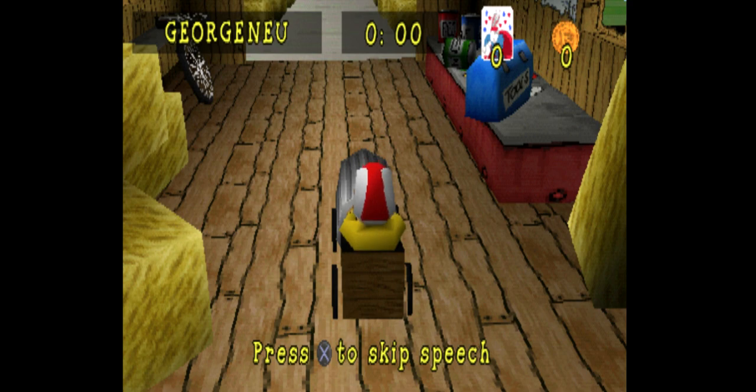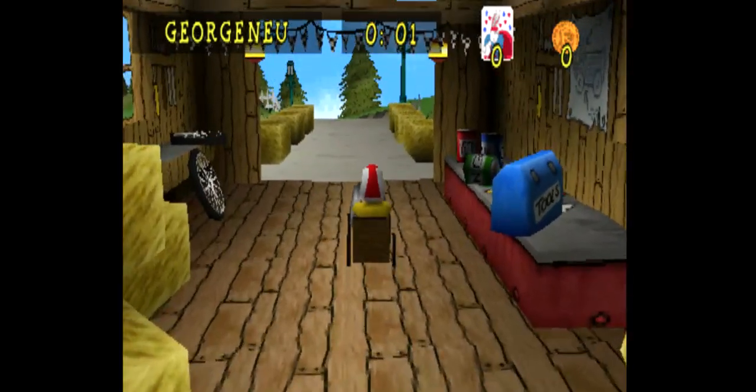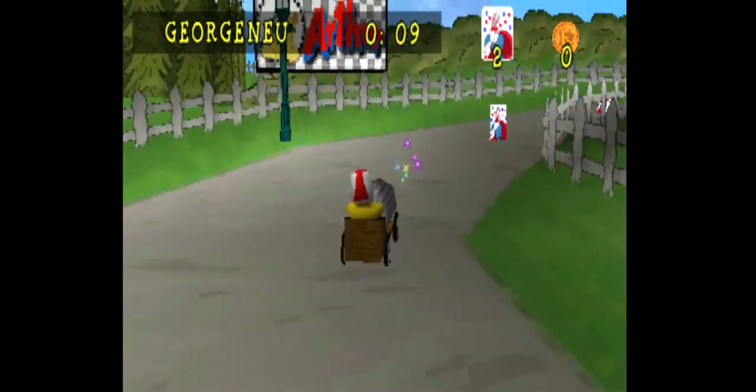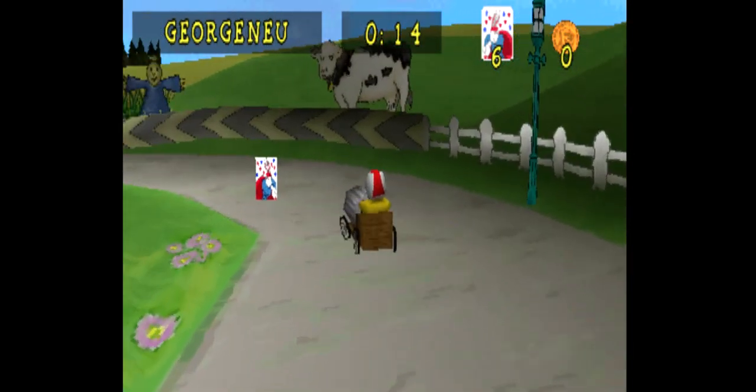This driving stuff can be a challenge. Let me show you a few handy tricks. Press the left directional button to make me go left. Press the right directional button to make me go right. Hit the X button to put the brakes on. That's about it. Let's try racing downhill. Ready? Steady? Go! But make sure not to hit any hay bales — they slow the car down. And try to pick up as many bunny carts as you can. They're well worth collecting.